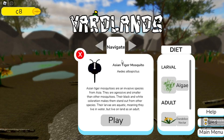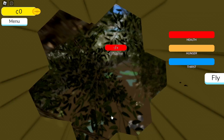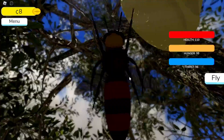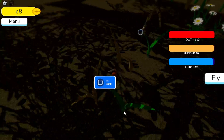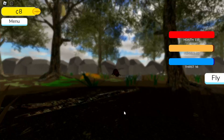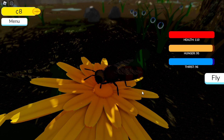This new place looks pretty interesting. We have a mosquito, a honeybee, and a wolf spider available. I kind of want to be a honeybee because I can fly. We are huge! We need to find our nest — we spawn right there. Let's go take a look around. There are little dew pieces we can drink, which is pretty neat. We are ridiculously fast and we have a bunch of HP.